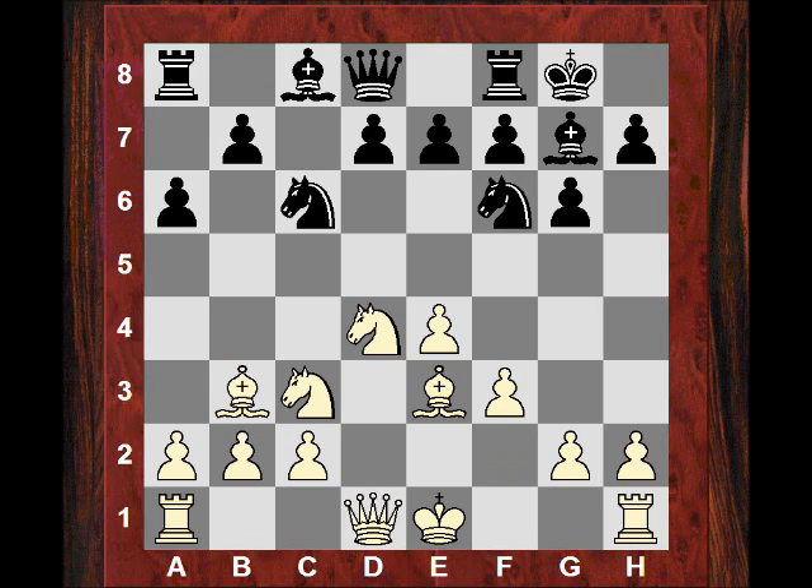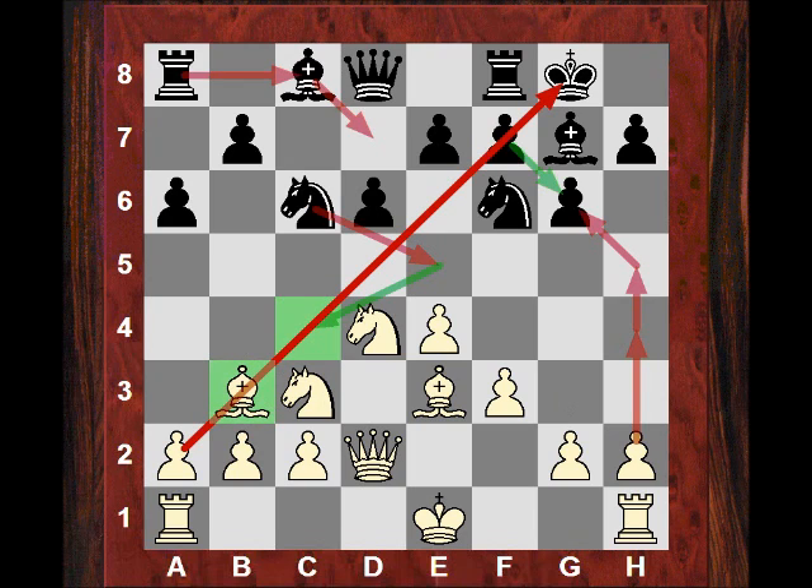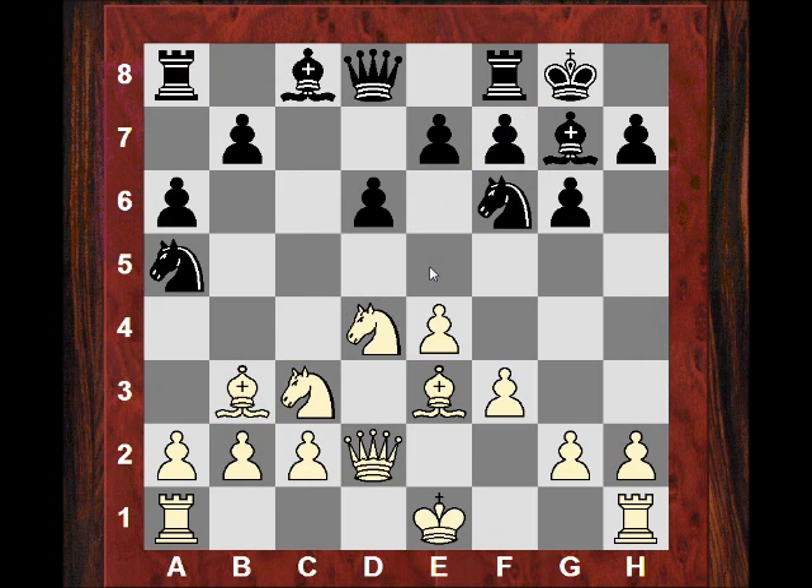We see f3 and now in fact d6 is played. Qd2. Now, Sicilian Dragon players might often be thinking Bd7 and then later, when white castles, Ne5, Rc8, and Nc4 — just to extinguish the danger on this diagonal. Which would mean in turn that h4, h5 sometimes can be answered with fg. So getting rid of this light-square bishop is often a key consideration in the Sicilian Dragon.